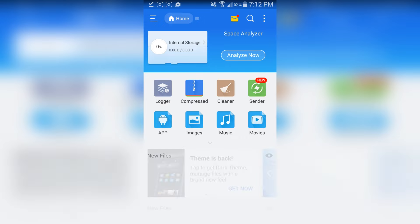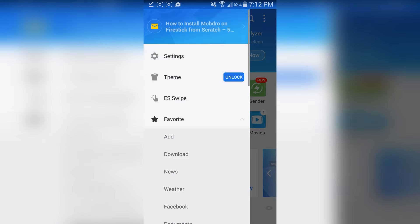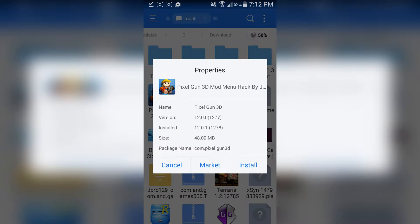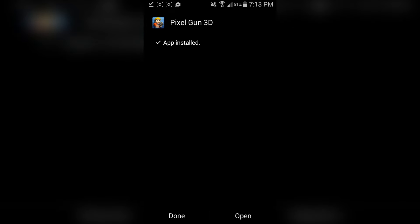You can get ES File Explorer on the Google Play Store, but most of you probably already have it. Once you're in ES File Explorer, go to Download and tap on the Pixel Gun 3D mod by jbrow129. You can also use Astro File Manager, but I use ES File Explorer because it looks cleaner with zero ads. Make sure you have done the Lucky Patcher steps first — if you skip those, you will not be able to install the mod.